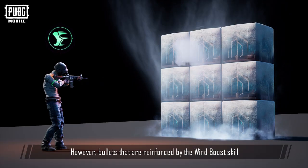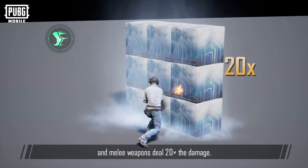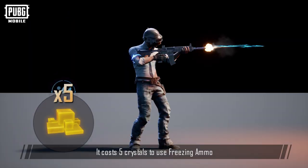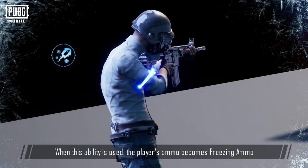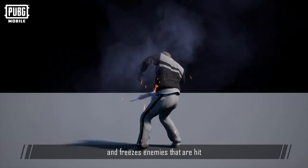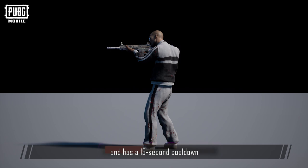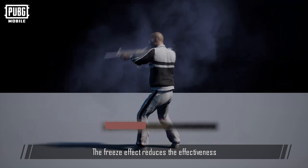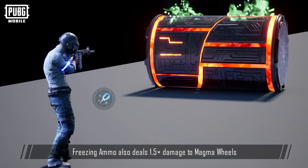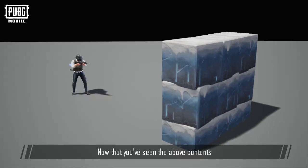However, bullets reinforced by the Wind Boost skill will deal 1.5 damage to Ice Walls, and melee weapons will deal 20 times the damage. It costs 5 crystals to use Freezing Ammo. When this ability is used, the player's ammo becomes Freezing Ammo and freezes enemies that are hit. The ability lasts for 30 seconds and has a 15 second cooldown. The Freeze Effect reduces the effectiveness of healing when players use recovery items. Freezing Ammo also deals 1.5 damage to Magma Wheels.